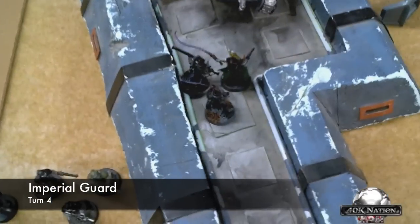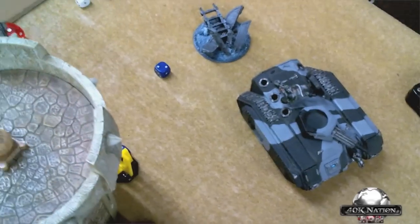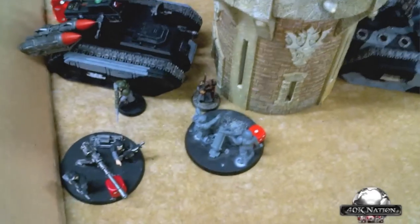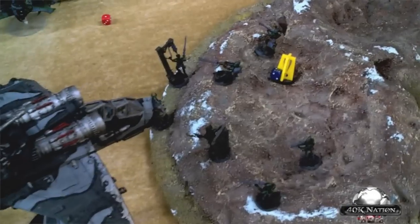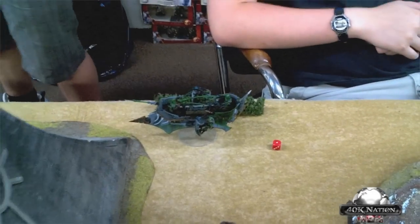Imperial Guard turn 4: the Demolisher moved up, blasted the Incubi, and killed two — though the Archon made two Shadowfield saves. The enemy crack-grenaded and wrecked a vehicle. Flamers from a Chimera murdered all the witches, and Meltaguns blew up a Venom. Shooting combined to kill three of five witches, who are now going to ground. A vehicle moved and fired. The other Valkyrie flew off the table, ready to return turn 5. One hull point remains on a key vehicle.